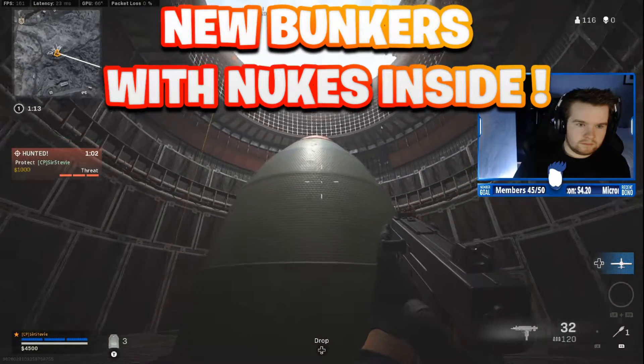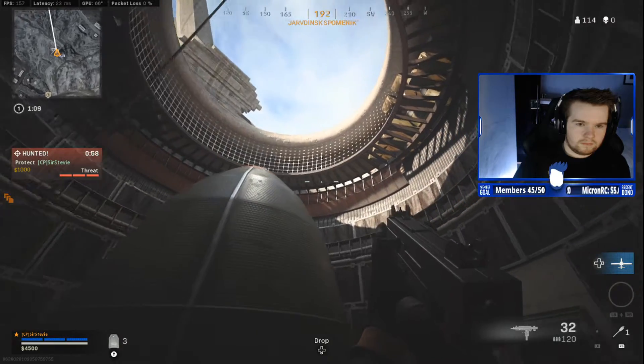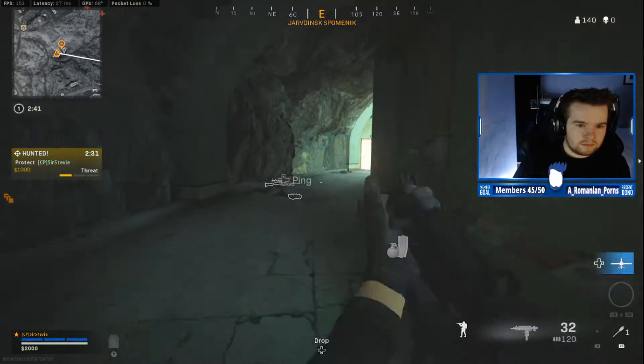Season 2 is here, and while a lot of people are talking about the ship being added, there's actually a new set of bunkers to explore with nukes inside. Two notable ones I found are where the statues are, near military base and hills. There's some loot inside as well — it's not as good as the keycard bunkers, but it's okay.